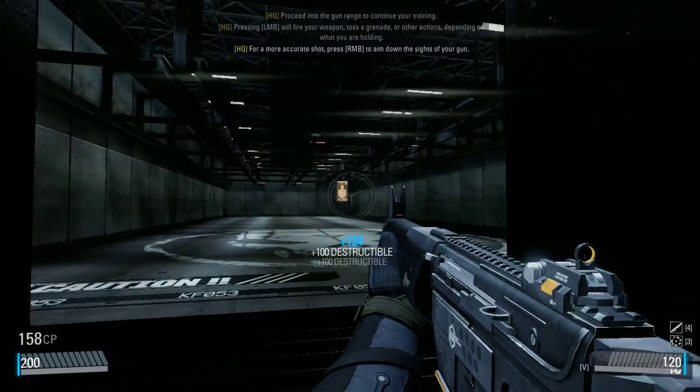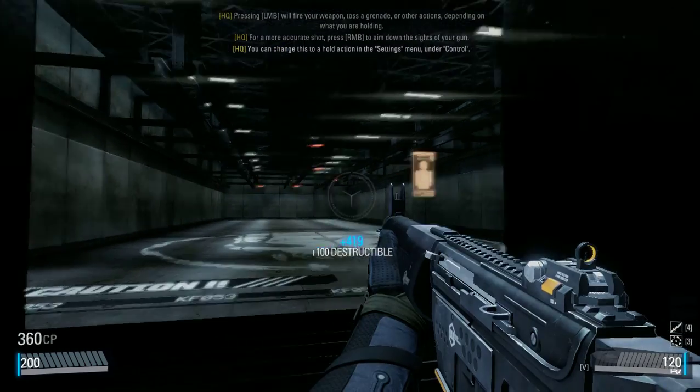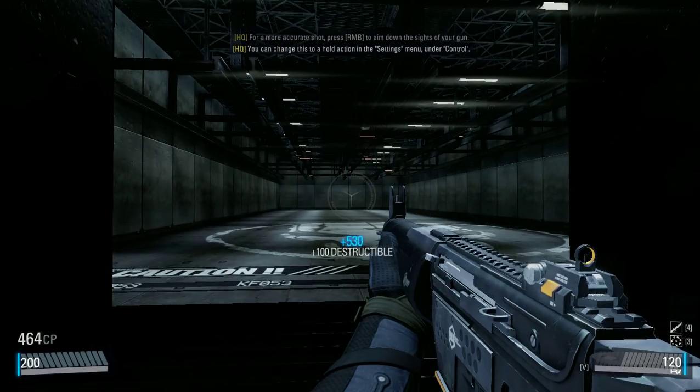For a more accurate shot, press the right mouse button to aim down the sights of your gun. You can change this to a hold action in the settings menu, under controls.